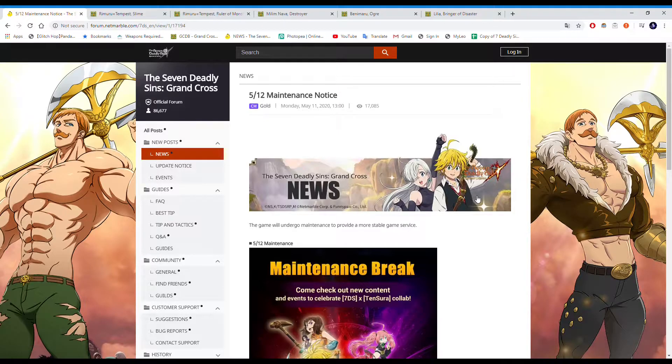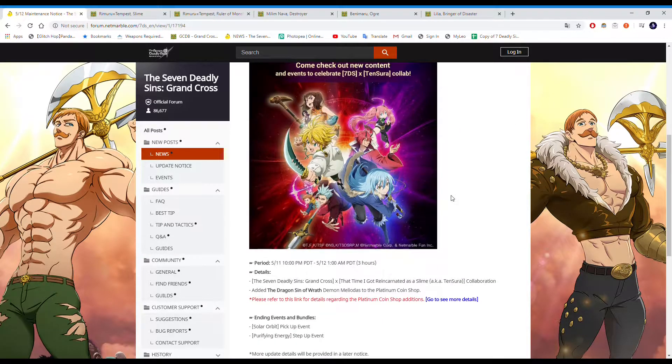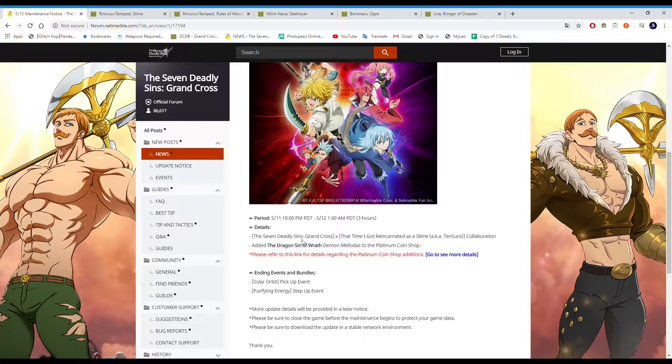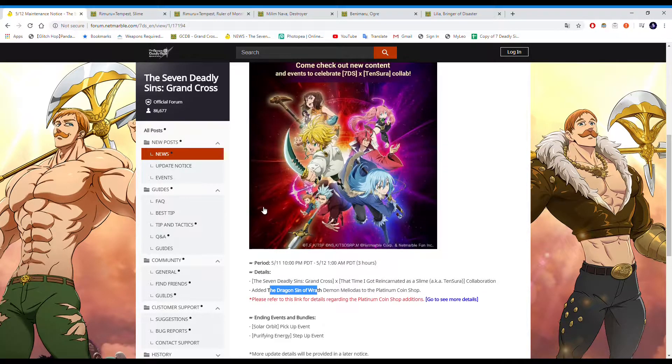This is the first part of the update notice — not a full patch note. What we have here is the slime collab; they did drop the info. The slime collab is here, and they're adding Red Demon Meliodas to the coin shop, which means the next patch update is going to drop into the coin shop for seven SSL coins, because he wouldn't be discounted immediately.